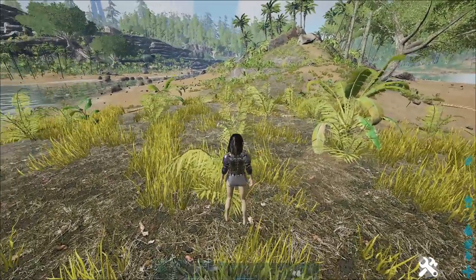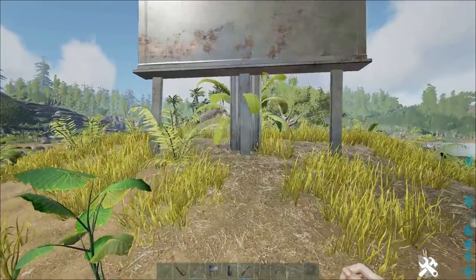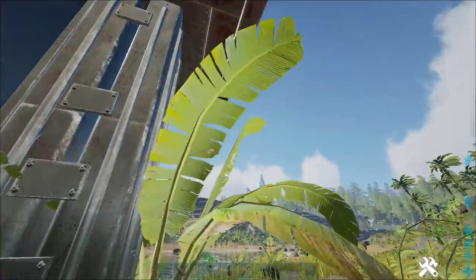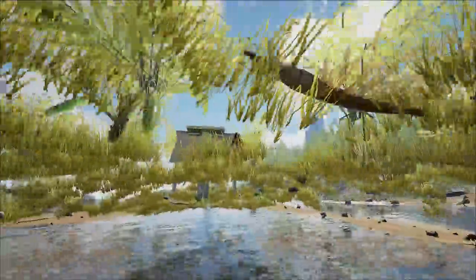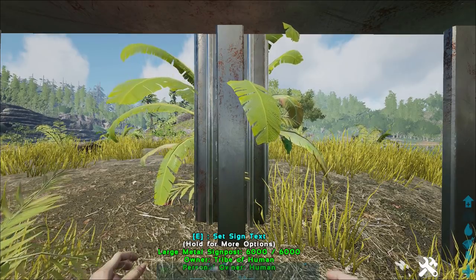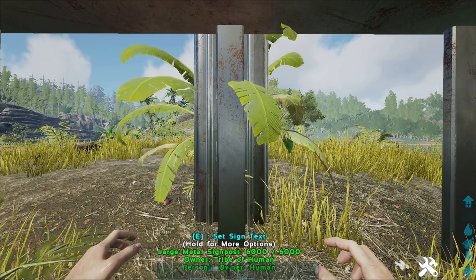Granted, it does teleport you back up if you hit the water. However, this does not matter because the problem is not you getting back up — the problem is as soon as people can get under, there's so many things they can do. If you're living in one of these caves, look out for this specific structure: two pillars, a ceiling, and a billboard. If you see that, they're meshing — click the report button and try to get them banned. The best you can do until Wildcard fixes this is spam the top of your cave with pillars.